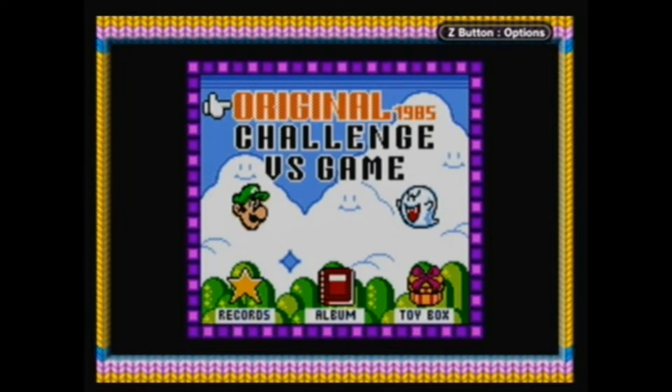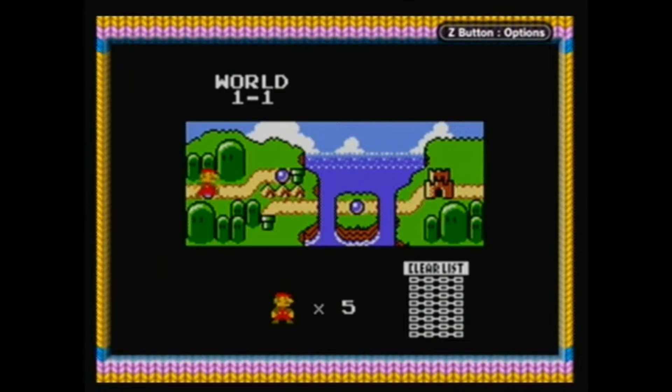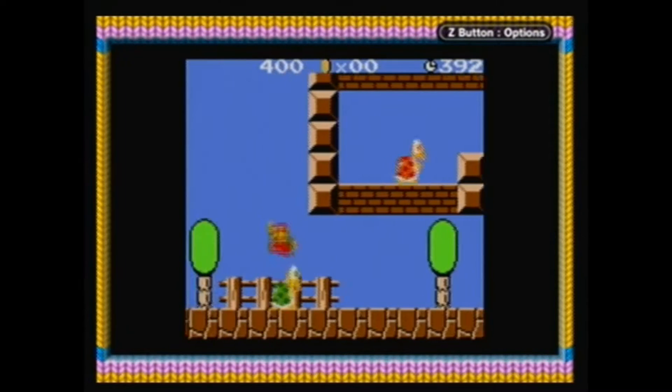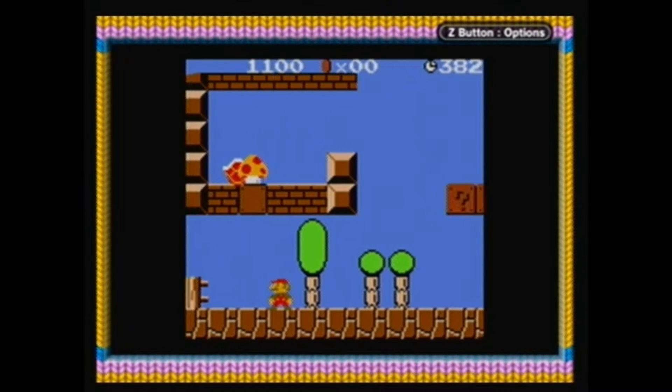And once you do that, do not continue — save. Right here you're going to have this Luigi icon, and when you click on that it will take you to Super Mario Bros. for Super Players. And that is basically just Super Mario Bros. The Lost Levels — Japan's Mario Bros. 2 that we never got in America.